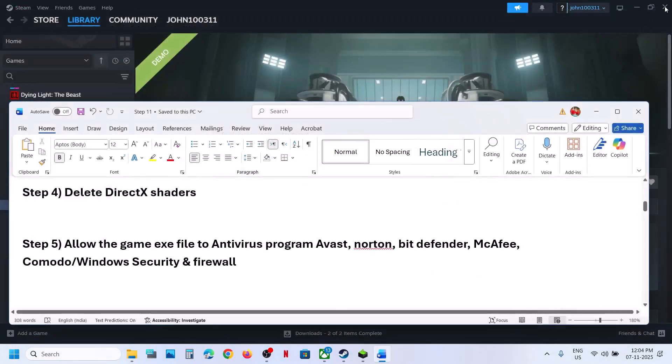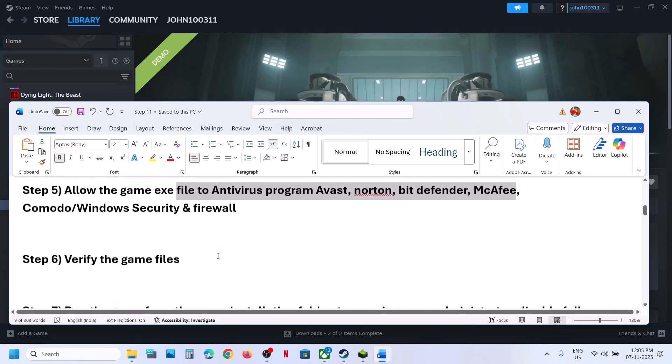Once the game is added, launch the game. Similarly, if you have any third-party antivirus like Avast, Norton, Bitdefender, or McAfee — whichever antivirus you have — allow the game EXE file in that antivirus program.